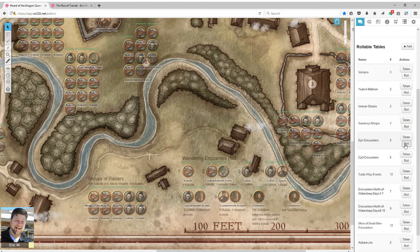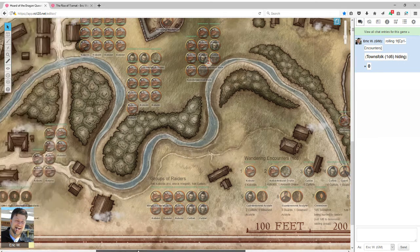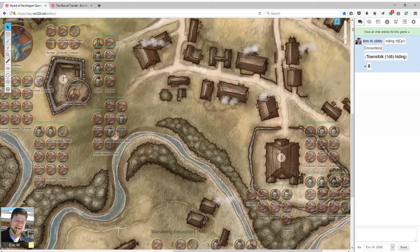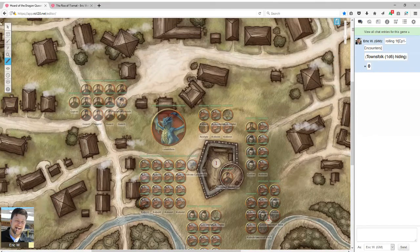You can see the Episode 1 encounters right here — I rolled and got 'the townsfolk are hiding.' But all the tokens are on the GM layer. The map does have the correct size so distances are correct for getting from one area to another, which is nice. However, the tokens are about 20 feet across, so you'll have to abstract combat somewhat if you actually want to use this as a battle space.